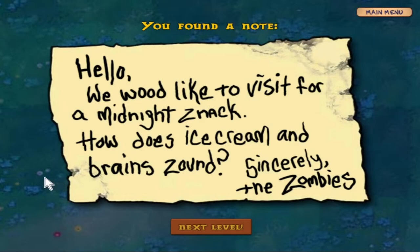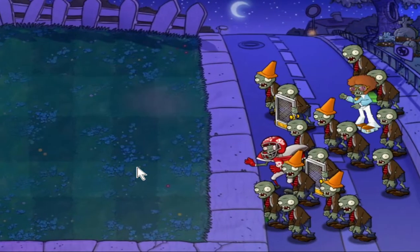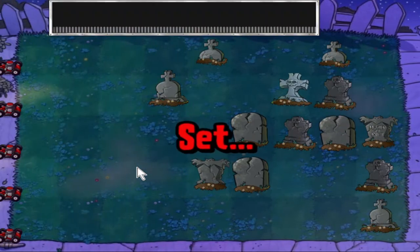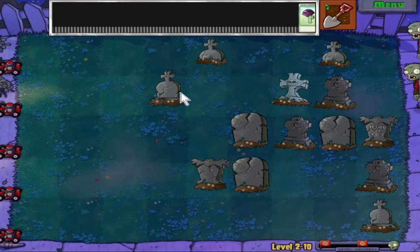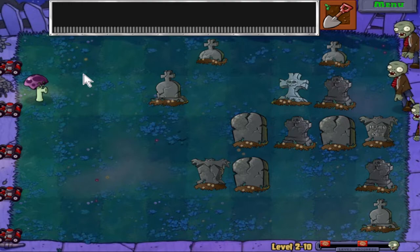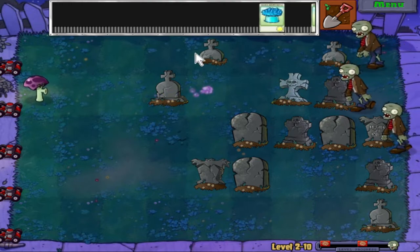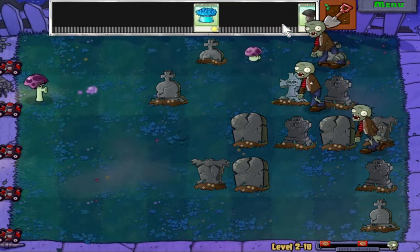You found a note — 'Hello, we would like to visit for a midnight snack. How does ice cream and brains sound? Sincerely, the zombies.' Oh boy, the zombies left us another note. Time for the final level of the Front Yard at Night, World 2. It's a conveyor belt level, everybody, and we've got a whole bunch of zombies to deal with. So: Scaredy Shrooms — make sure they're in the back. Hold on to your Ice Shrooms, Doom Shrooms, and Hypno Shrooms. Puff Shrooms I recommend putting closer to the front of the lawn.